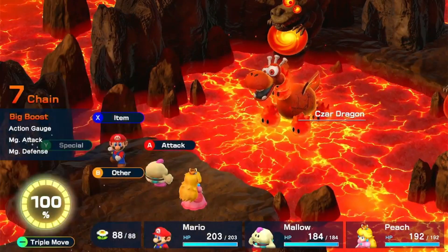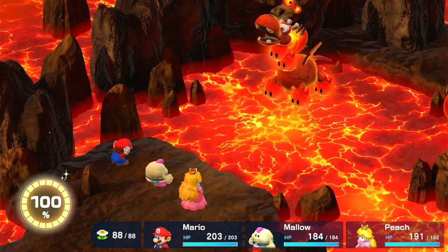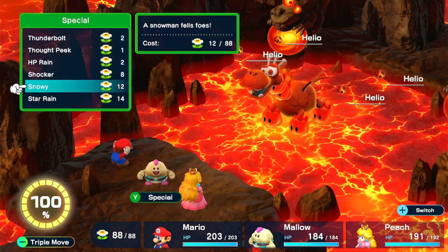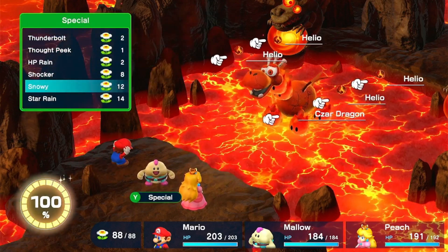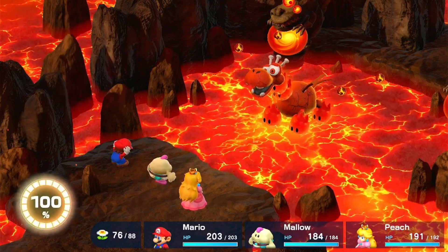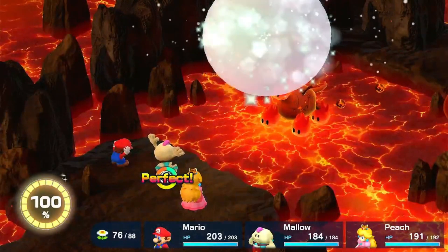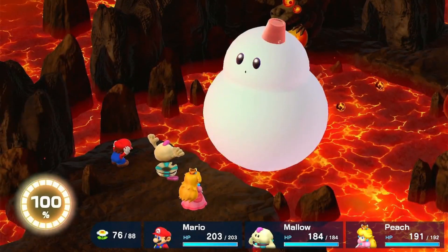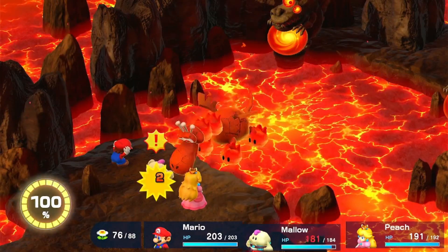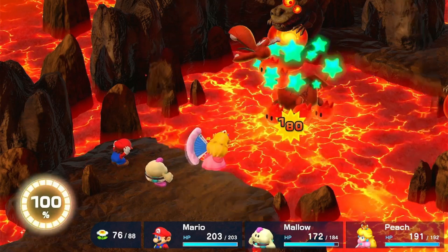It's best to have Mallow with you in this fight because he's a fire-based enemy and he's weak to ice. Let's use Snowy on one of these Kilos he summoned as little minions. Ice — okay, let's do that. Yep, all weak to ice. Now cool — let's attack right away.